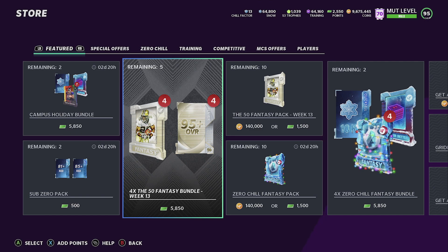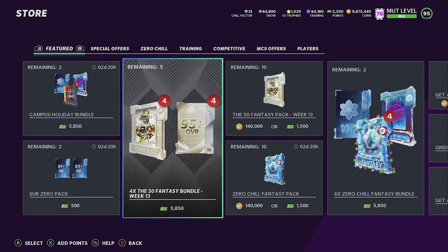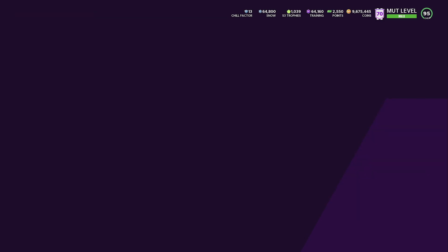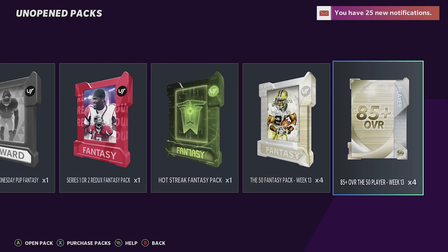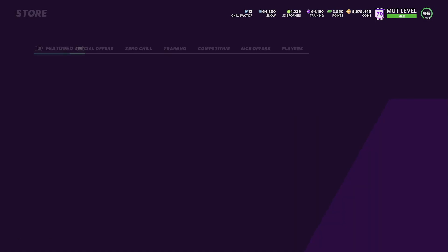I'm getting straight to it so you guys don't have to wait. Right here it says 495 pluses and four times fantasy bundles. This is an EA glitch — I'm almost sure it is. I bought one of them, and when I bought it, look what it says here — now it says 485 pluses. I don't know what's going on right now.